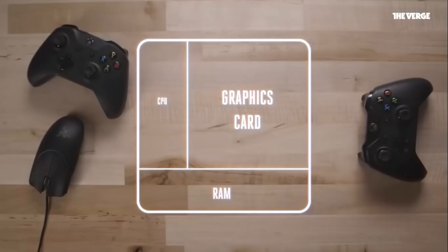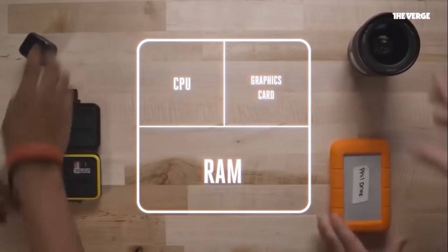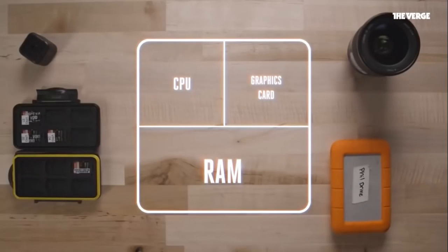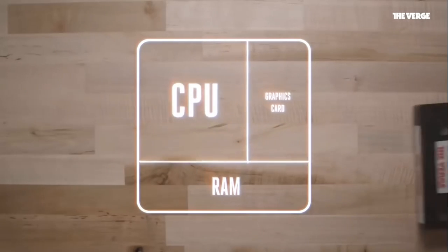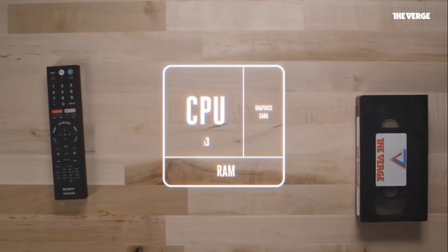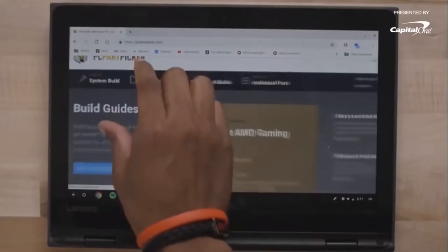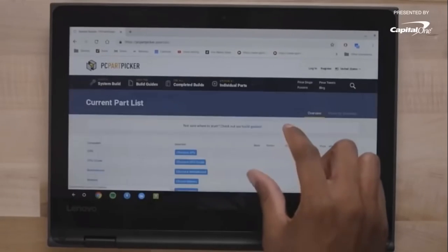If you want to better understand what kind of computer to build, first figure out what you want to use it for. A gamer might care more about a graphics card than, say, a video editor, who might want extra RAM to assist with editing large files. If you're building a budget build for video streaming, say under $1,000, you'll want to focus on parts like a Core i5 or Core i3 processor that require less energy. They'll be less powerful, but you'll be able to scale back the cost of several other parts. And if you need help choosing the right parts, there are sites like PCPartPicker.com that help show presets for which parts fit together, which part conflicts you might have, and where to find deals on new parts.